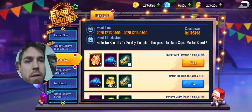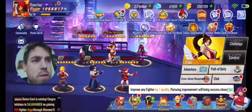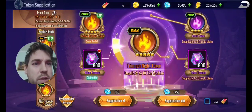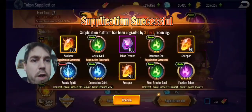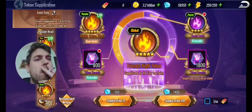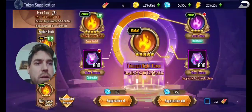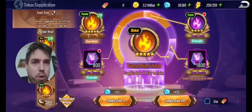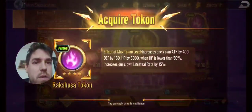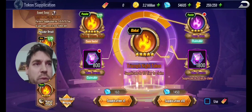We need to spend total for the token supplication — about 14,000 more, so about 10 draws. Let's do 10 draws. Supplicate — nothing there. Soul Spar supplicate — look at it go. No five-star from the supplicate. Supplicate again — nope, nothing. Supplicate. Ooh, no. I gotta get down to like 46,000 diamonds, I think. We're almost there.